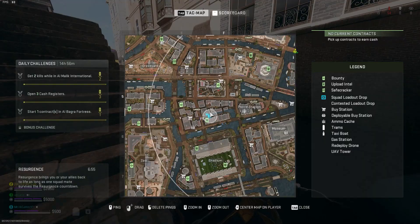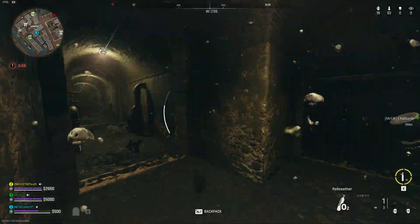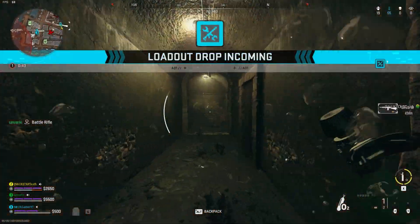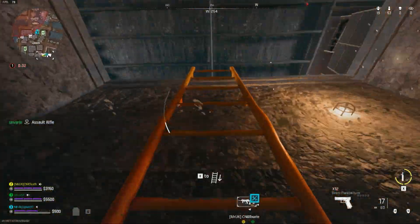Take it and then head over to this location. Jump into the water and follow the secret path using the rebreather to keep you alive, and when you reach the end, you will be inside the room on the other side of that stuck door.